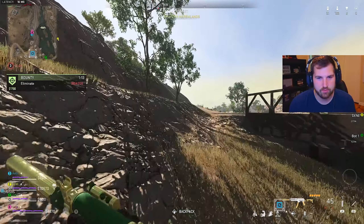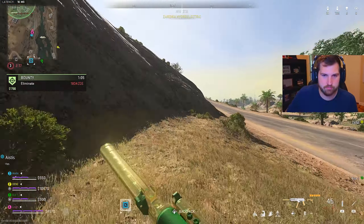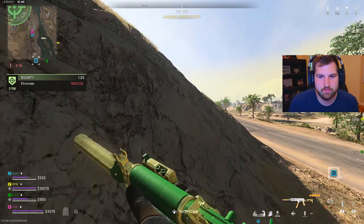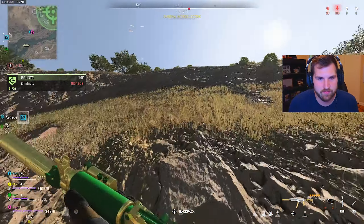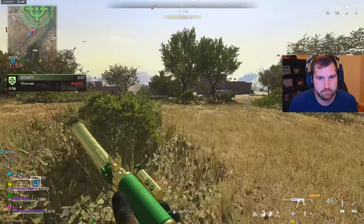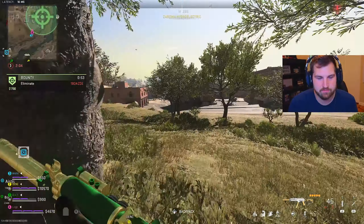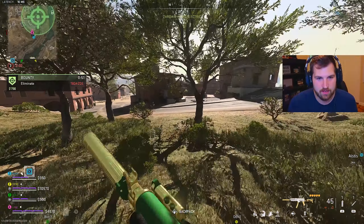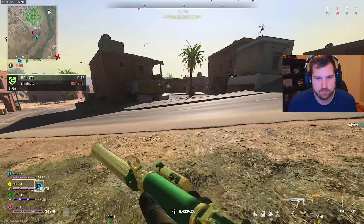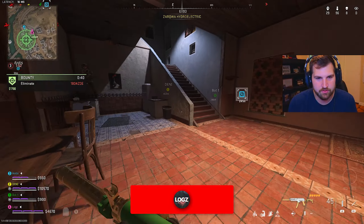Smoke grenades are good on this, aren't they? You can just throw it and run away. Looting is still broken — when you walk up to ammo and stuff it doesn't pick it up, same with plates. Whenever they're on a shelf and not on the ground, they won't pick up; you have to manually pick up everything. These guys up here were a little sweaty but it was four of them against just me. I ran into a team. The bounty — I've killed a lot of bots though. Some guys are just not even there.